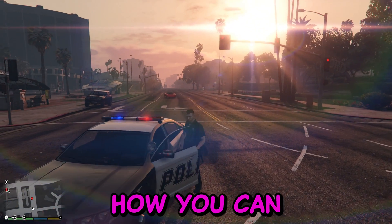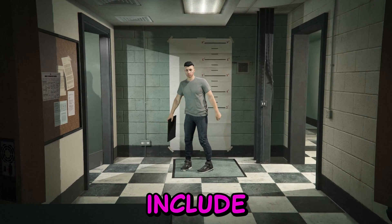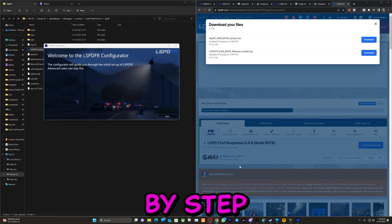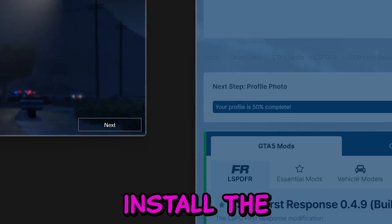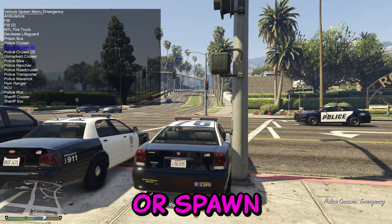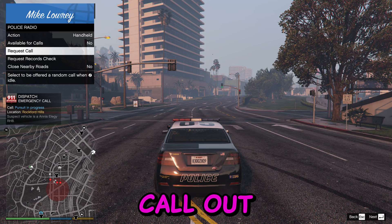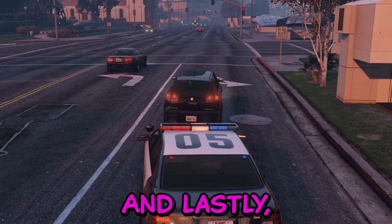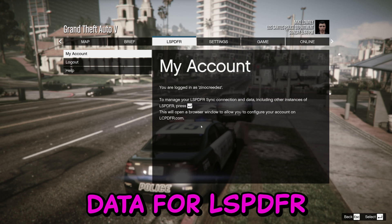In this video I'll be showing you how to download and install LSPDFR in your GTA 5 game. This will include my character's pre-installed file and will be a step-by-step tutorial with all the right settings. I'll show you how to install the best trainer, how to request a callout and respond to it, how to pull someone over, and how to sync and backup your character's data for LSPDFR.